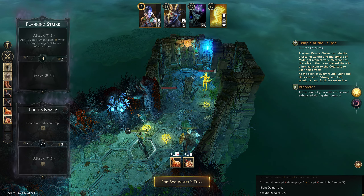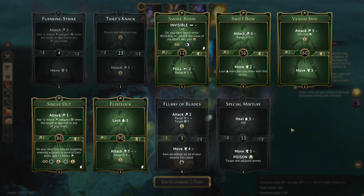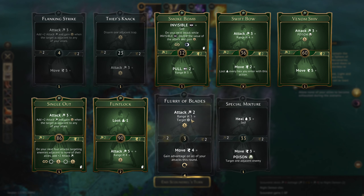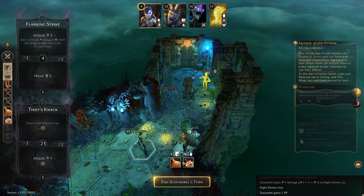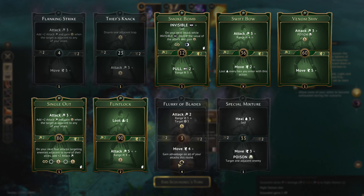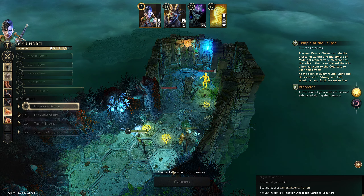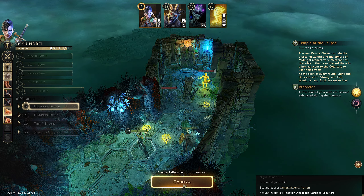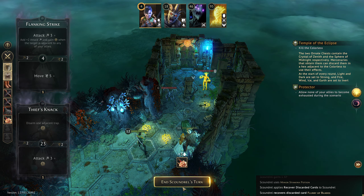Do we want to get anything back? I can press one, two, three, and four to see what we have — and I can see these are the ones that we've spent, which is really good. If we take Flurry of Blades back, we can move and then get advantage on all of our attacks this round. Then we can attack with Swift Bow or Singled Out depending on how the rest of things go. So we'll take the Stamina Potion for Flurry of Blades.